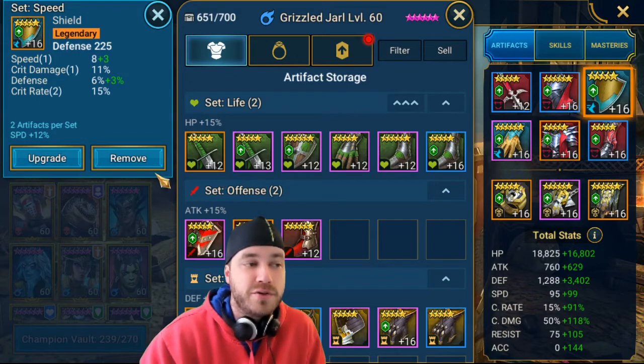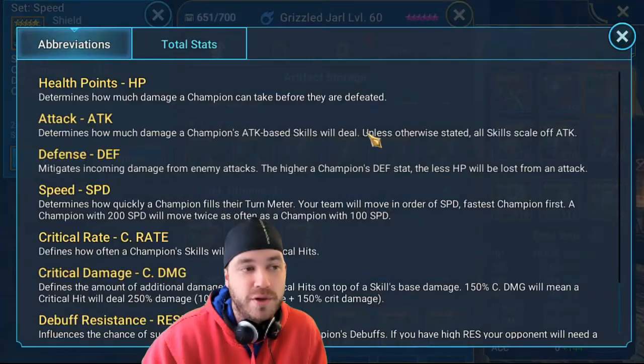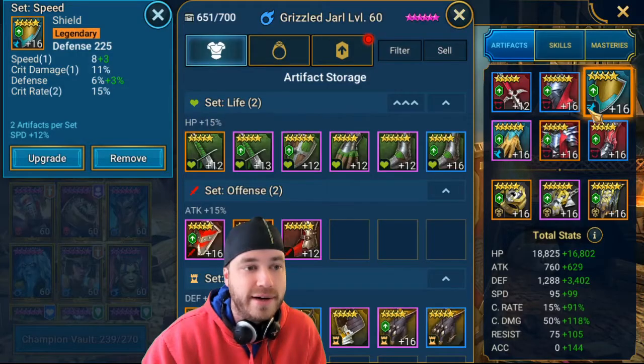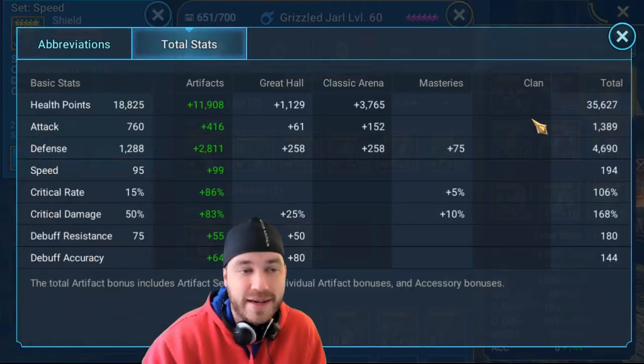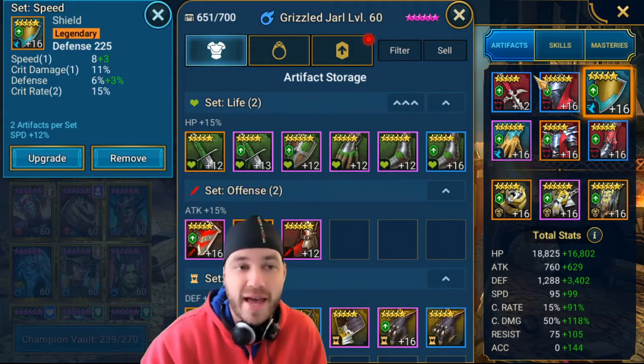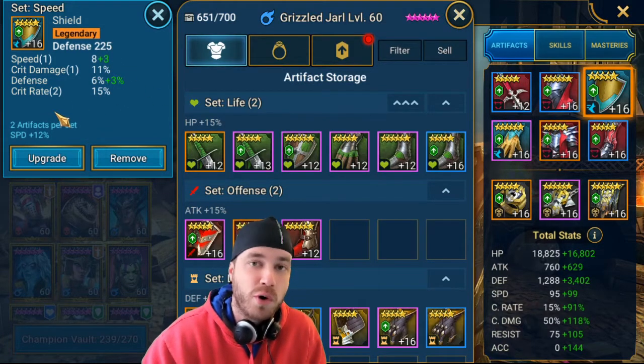Make sure you're getting what you need. You want to make sure you're hitting over 192 speed. For crit rate — before I added the shield with 15% crit rate, I was already at about 90% crit rate. Now I'm over 100%. So if I had another shield with more defense, speed, and crit damage, I would use that instead, because this shield is giving me more crit rate than I need.